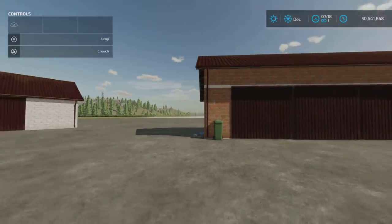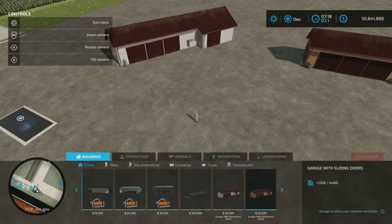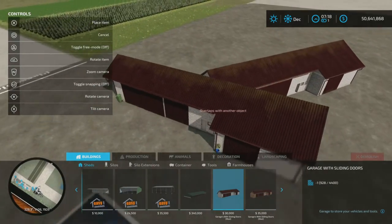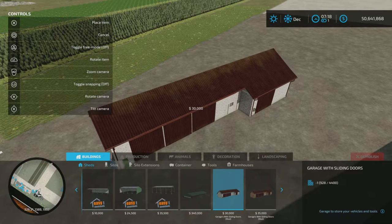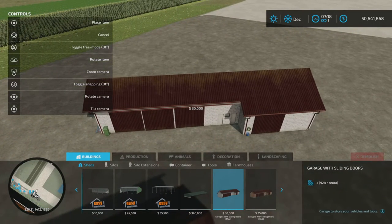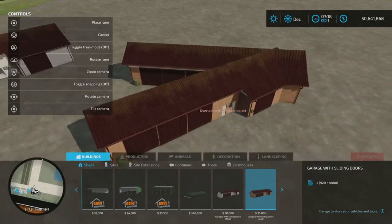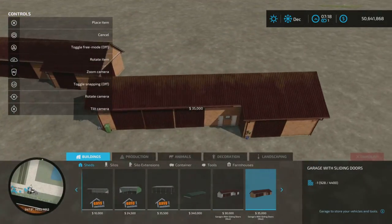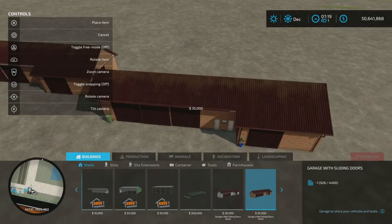The brick one has been added, if I understand correctly. You'll find these under Buildings and Sheds. You have a white one — that's the style available — and it rotates in increments. It's 30,000 in-game currency with 22 slots on console. I'm on PS5, and then there's the brick one as well.